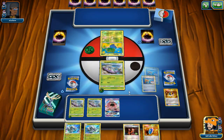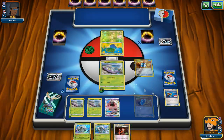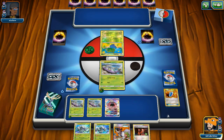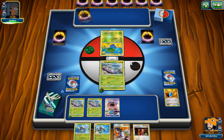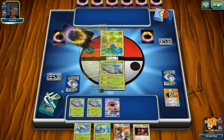We use Super Rod, grab a second Golisopod so next turn we can do a double evolution. The problem with Delinquent against Trevenant is that when item lock is in play, they can easily discard items they no longer need, so that would actually help them more than us. Delinquent is pretty much useless in this matchup unless used on turn one.